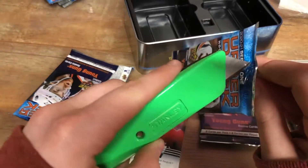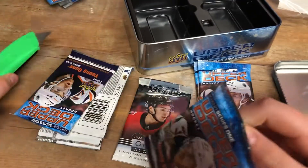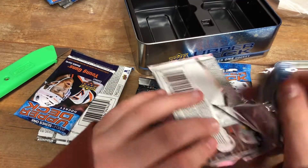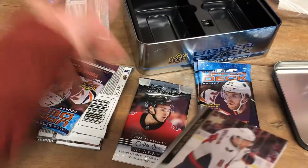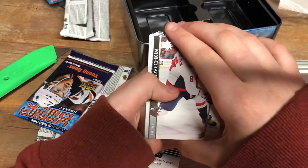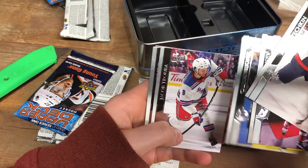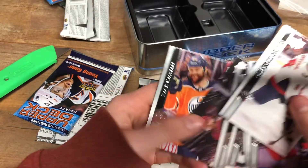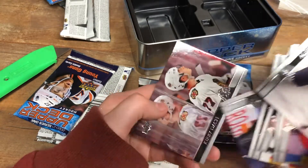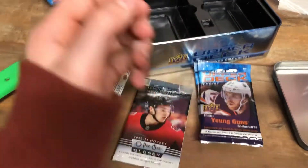It's a little bit hard to get open, but shouldn't be a huge deal. Opening for the Lafreniere Young Guns — they don't really have your base rookies like many sets do. Ovi, Gustav, Quinn Hughes, Jacob, Tora, Nate Schmidt, and we got Alex Goldham, Zach KCN, and Kirby Doc. Nothing crazy there, just a base pack.